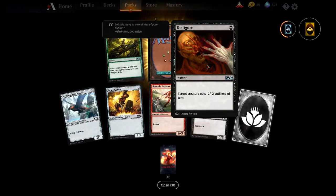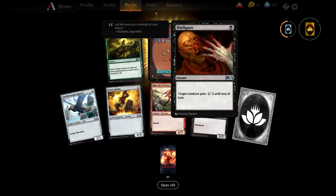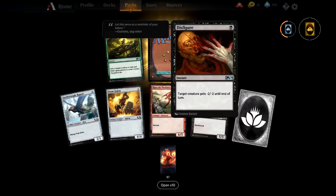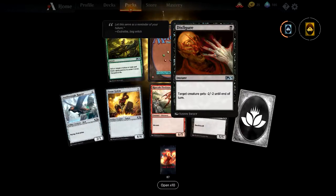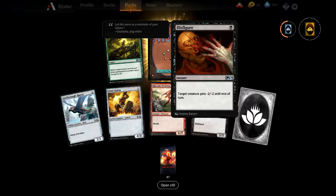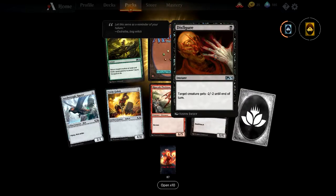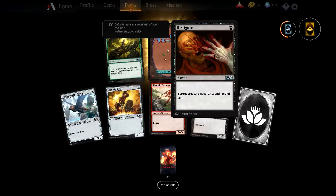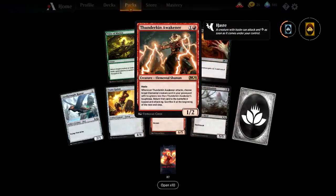Disfigure — awesome for that black vampire deck. There's already a card that does something similar, but Deadweight is a -2/-2 enchantment, isn't it? This is an instant — marginally better because you can do it at instant speed. Whereas the enchantment stays there so you could stack another -1/-1 from somewhere else. Pretty pleasant — really awesome actually.